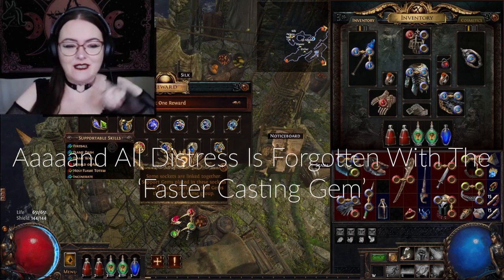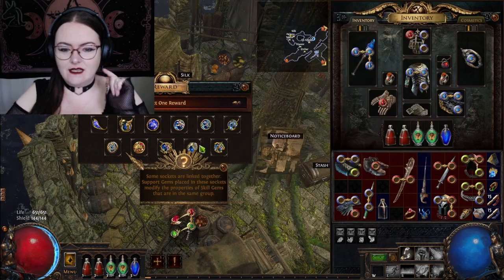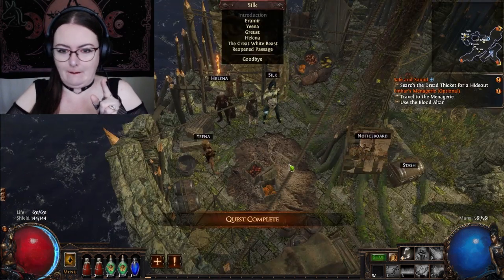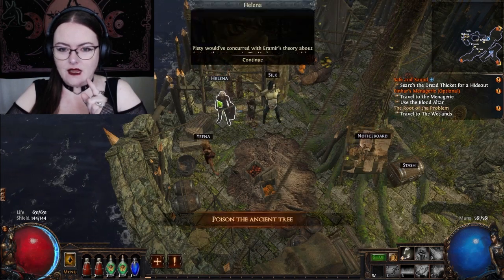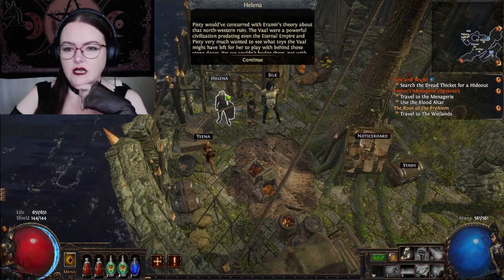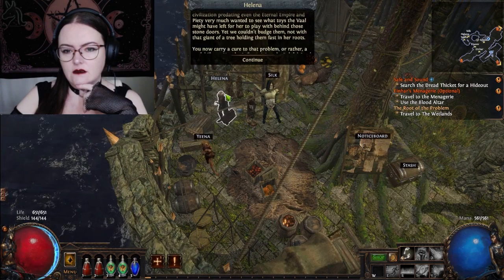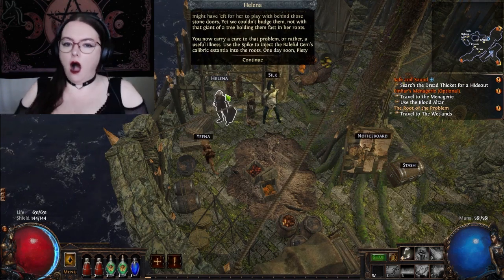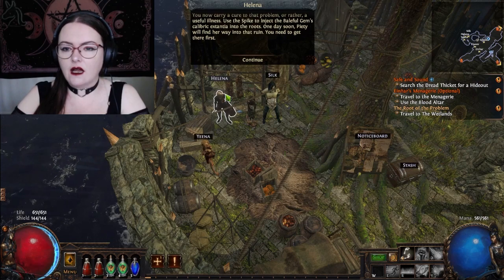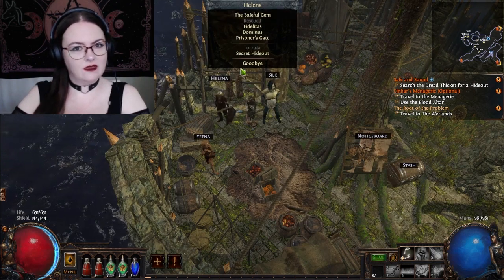Faster casting! Faster casting! You mentioned faster casting and I was just like yes, I want faster casting. I said I was going to abuse it, and then I said I would be really responsible with it, but now that I have it I can't promise anything. Helena: I went off and killed a random dude off the side. I very much wanted to see what toys the vial might have left to play with behind those stone doors, yet we couldn't budge them — not with that giant tree holding them fast in her roots. Use the spike to inject the baleful gems. One day soon Piety will find her way into that ruin. You need to get there first.